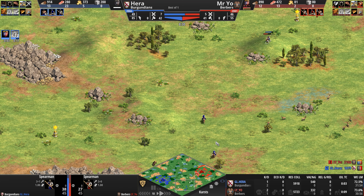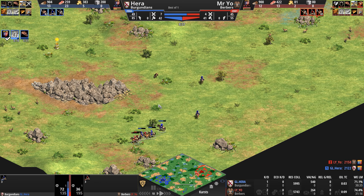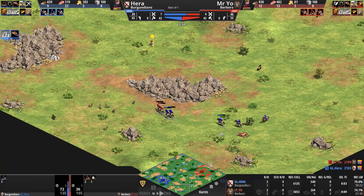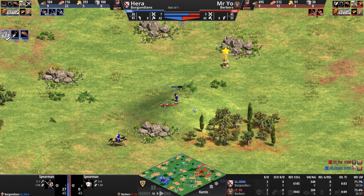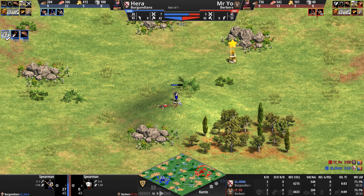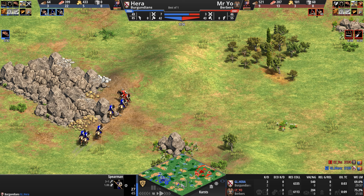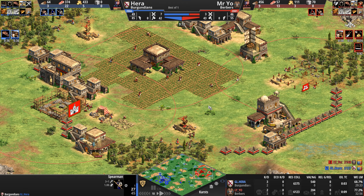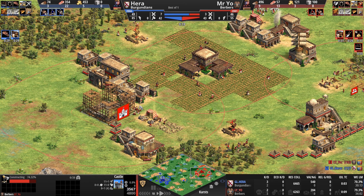We've got yet another battle of the spearmen. Both players are now in the Castle Age. Two kills apiece, maybe 2-to-1 for Hera, who appears to be on the high ground on that little hill. Two extra town centers for our Burgundian, two extra structures — one town center and one castle for our Berber.